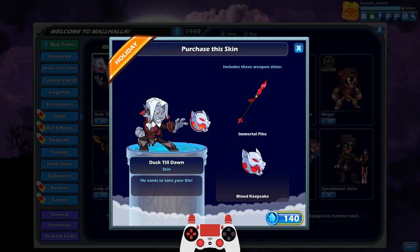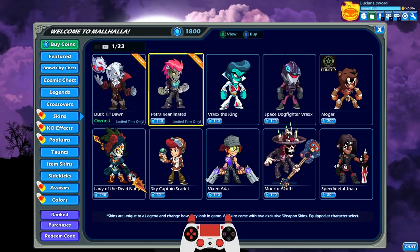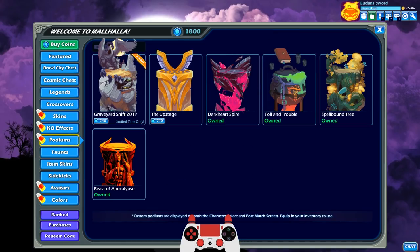I love the spear and I love the orb. We're going to go ahead and make this purchase, definitely. We're also going to be doing Petra Reanimated, but I'm going to save that purchase for when I do that video. Now let's go ahead and take a look at the other Halloween stuff we got going on. We have the Jack O'Lantern KO effect, which I got the first year that came out — actually a couple years ago. So we already got that equipped. And then they also added a new podium, the Graveyard Shift 2019.